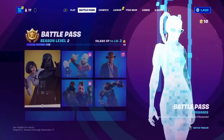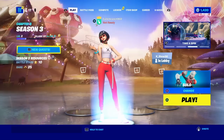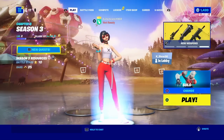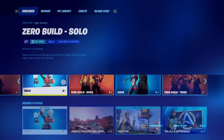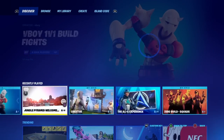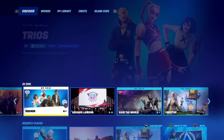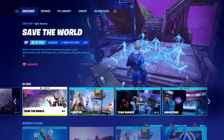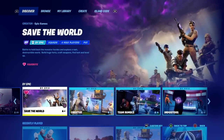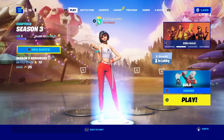Now the second method is absolutely insane. You want to go over to select game mode and go to Save the World. In Save the World, you can earn free V-Bucks by completing different quests. You do have to pay a little bit at first, but then it's free after that. So it's partially free, whereas the first method is 100% free.